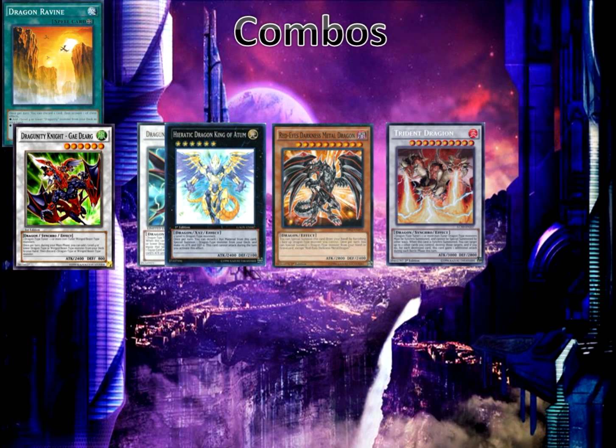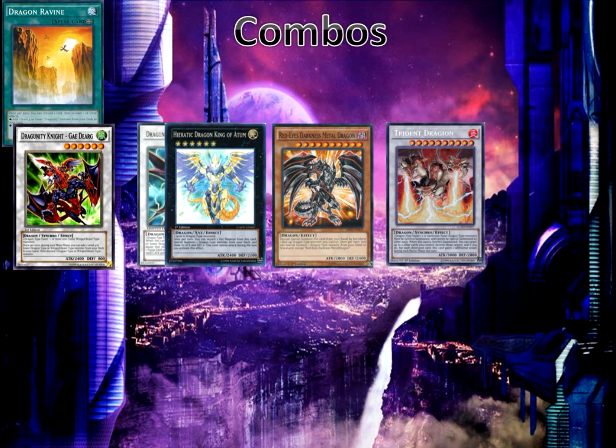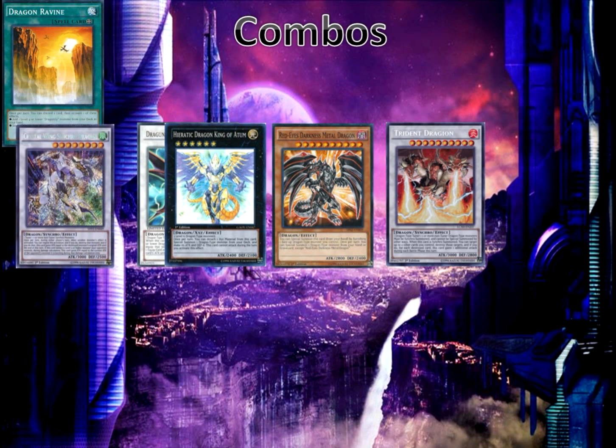Gae Dearg will now be able to activate its effect once again since it's been reborn. We get to once per turn add a winged beast monster such as Mist Valley Baby Roc, then Baby Roc discards itself to the graveyard and is spot summoned. We then synchro summon level 8 with Gae Dearg and Mist Valley Baby Roc into Crystal Wing Synchro Dragon to secure our victory.